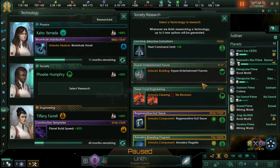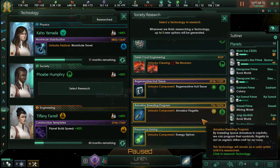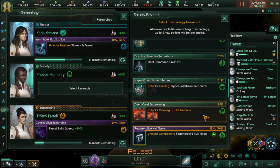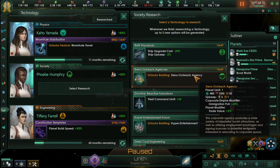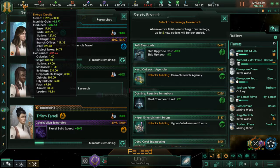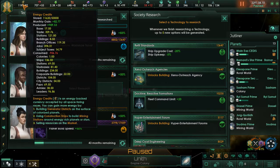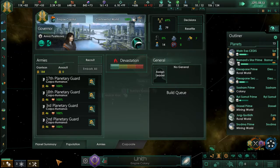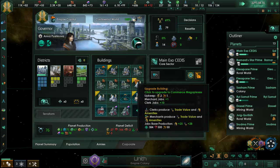That extra 10% — that's pure gold. I'm pretty sure we are going for the refit standards. That minus 5% on ship upkeep is very good, and also the ship upgrade cost reduction. That's a general — that's a good thing to have.